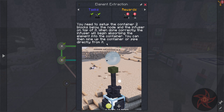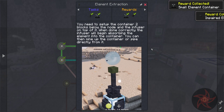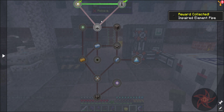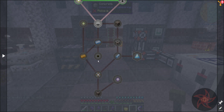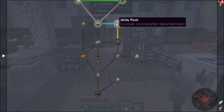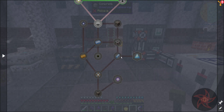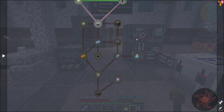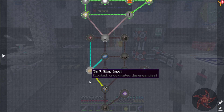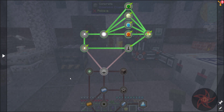'You need to set up the container two blocks below the node and the infuser on top of that. The infuser will begin absorbing the element into the container. You can then mine up the container or pipe it directly from below.' So that gives me drenched aluminum and other materials. I need a contained crystal, core element vives, drenched aluminum, binder, pure crystal, solar prism, spring-alene. Infused crystals — I'll make more of those.